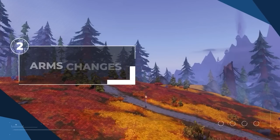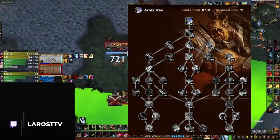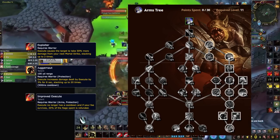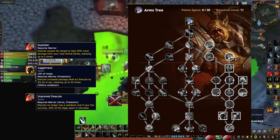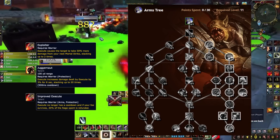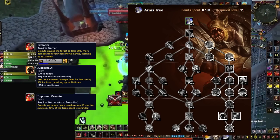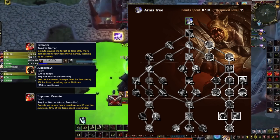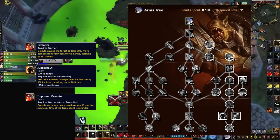Now with the general changes out of the way, let's dive deeper into the arms tree with some speculated builds. It's important to understand how the tree is divided. The right side of the tree is focused heavily into execute-modifying talents with Exploiter on the end cap. In theory, this would encourage a playstyle similar to Venthyr warriors in Season 1 of Shadowlands, where the majority of your rage was spent spamming Execute while refreshing Mortal Strike. While this build has enormous damage potential, it is incredibly resource intensive, requiring high uptime to generate enough rage to slam Execute every global.